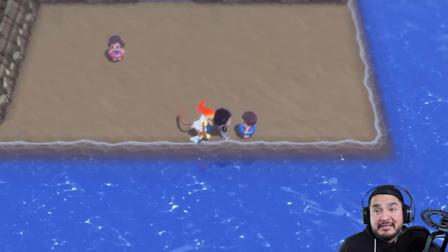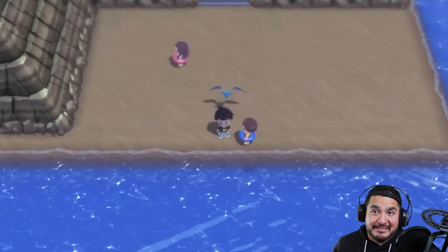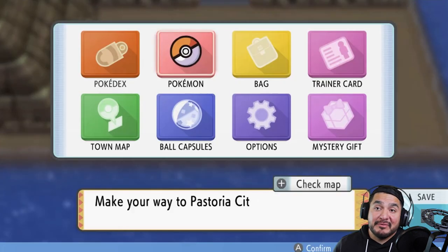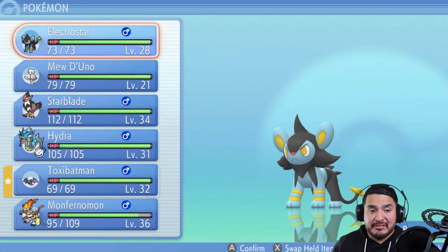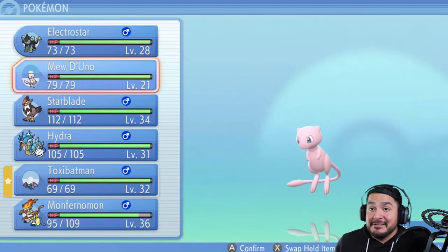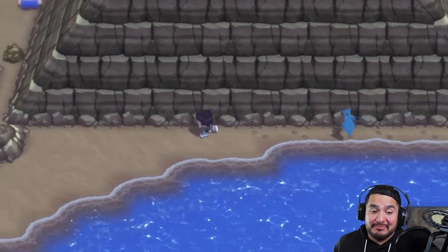There's something I need to do because this situation is ridiculous. We're back, and I did a little replacement — I had to swap out those three Pokemon for three that I actually caught in this version. We are now back with Electrostar, Mu de Uno, and Toxic Batman. I had to do it. It looks like we're going to have to go into a gym battle with these Pokemon.